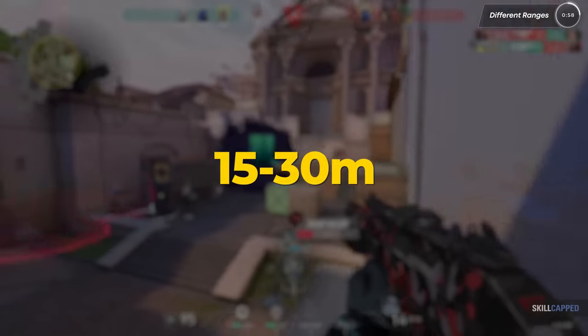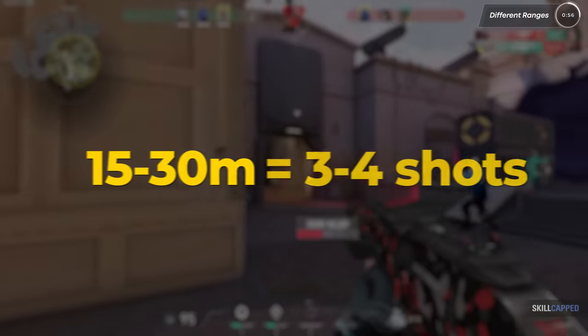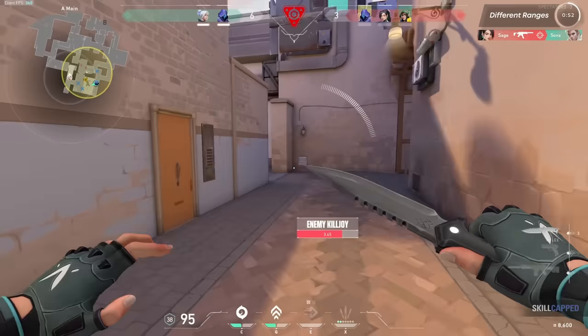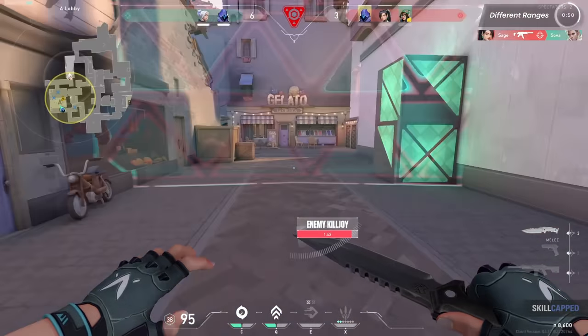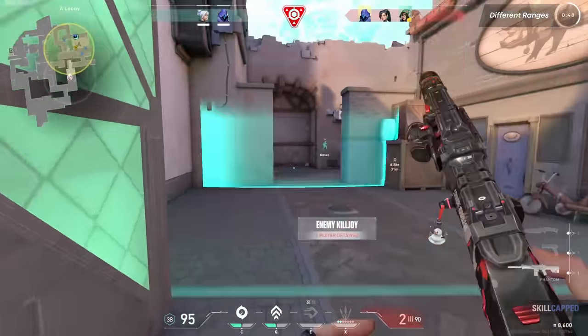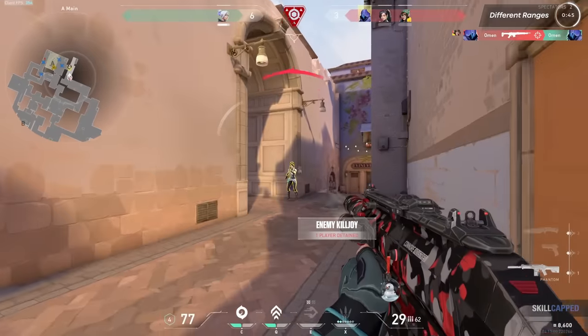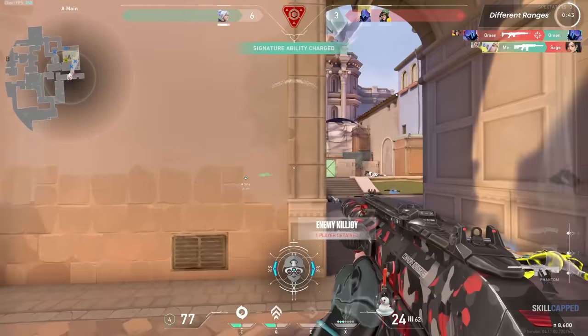If you're between 15–30m, you should be shooting maybe 3–4 shots — 4 is kind of pushing it, but the Phantom is built to let off a few more shots than the Vandal would. And obviously, if you're taking fights at over 30 meters or more, you should be shooting maybe 1–2 shots at a time. And honestly, at that point you probably should just use the Vandal.